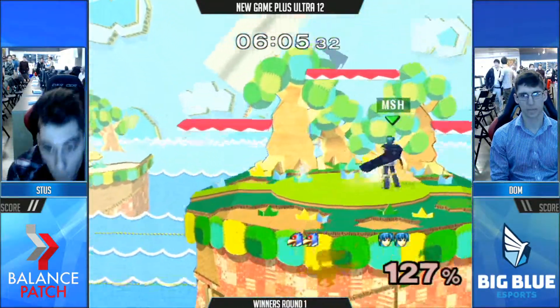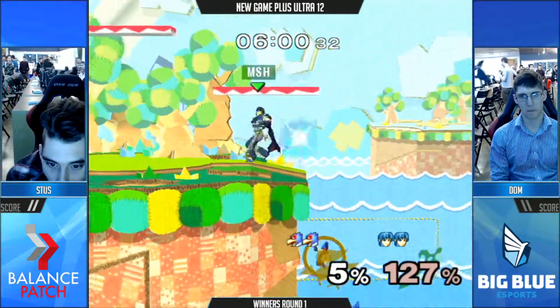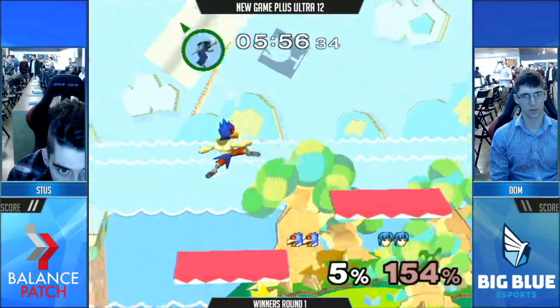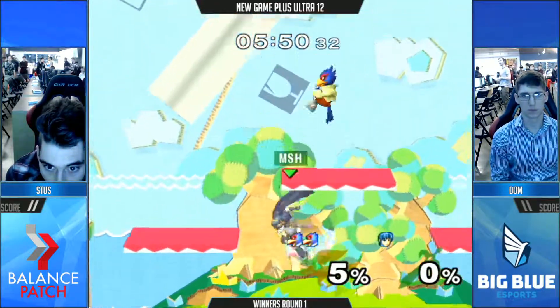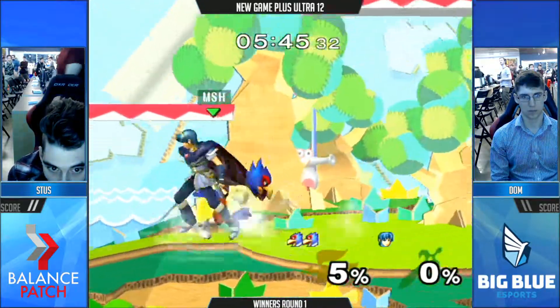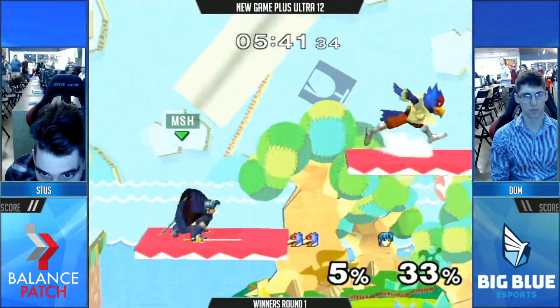Stuss not catching that down air — he's going to eat an up B. Good opportunity for Dom. He was down two stocks before, but Stuss off stage... He should have wave dashed forward into F-smash there to get the kill. He gives up the spacing, wave dashes forward back a little bit too much, didn't have that ability to cover ledge, and so Stuss just came right back to stage. You know, sometimes you got to take that risk — he had an opening there with that wave dash, but he didn't notice it fast enough.